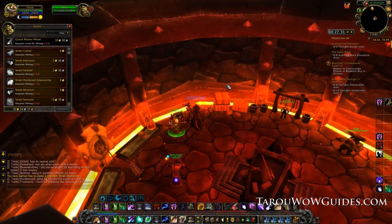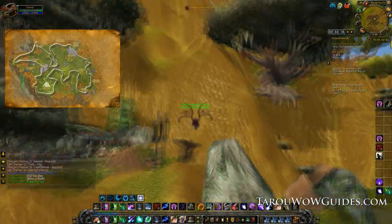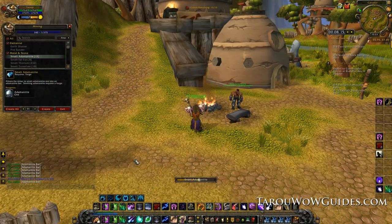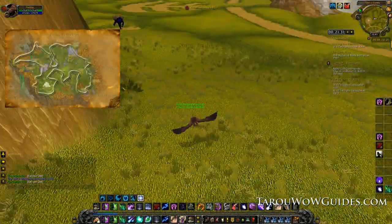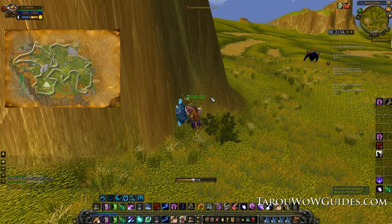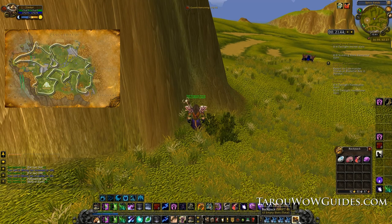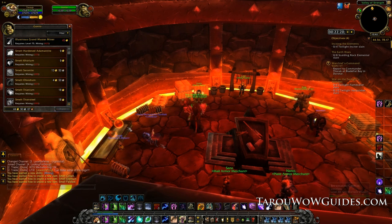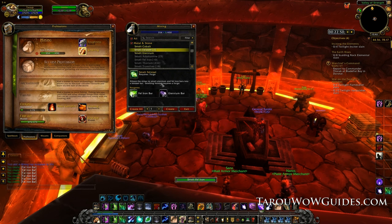Next grab a port to Shattrath from a mage and fly over into Nagrand. Follow the route down through the bottom of the zone and only enter caves that have normal adamantite ore since you won't be able to mine rich yet. Once you loop around the town use the little forge to smelt some adamantite ore and reach mining 340. Continue on the route until you hit 350, which should take max two laps. After you hit 350 hearth back to Orgrimmar or Stormwind and learn grandmaster miner along with anything else available. If you have any eternium smelt that and then use it to make fel steel — you may only get a few points but it's worth it.